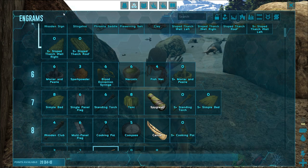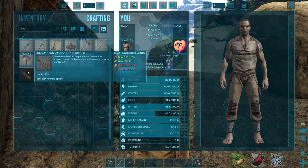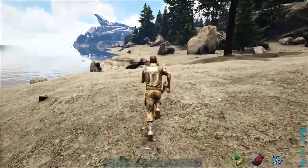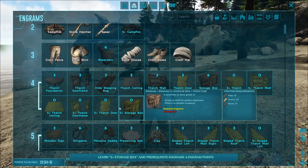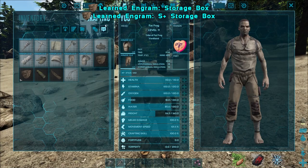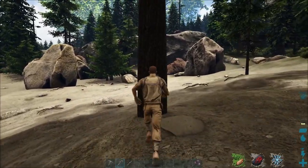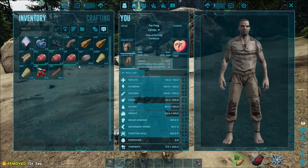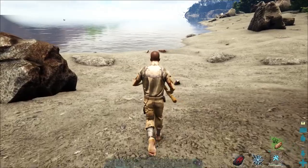I'm gonna have to drop some of this stuff or learn a storage box. We do have the S+ mod here — that's the only mod we're using. I can build one but I need just a little bit more wood. Let's go ahead and do that, put away my stone and stuff. Let's drop that sap — definitely not gonna need that for a while. There's our storage box — let's put that down here by this tree so I can find it later.